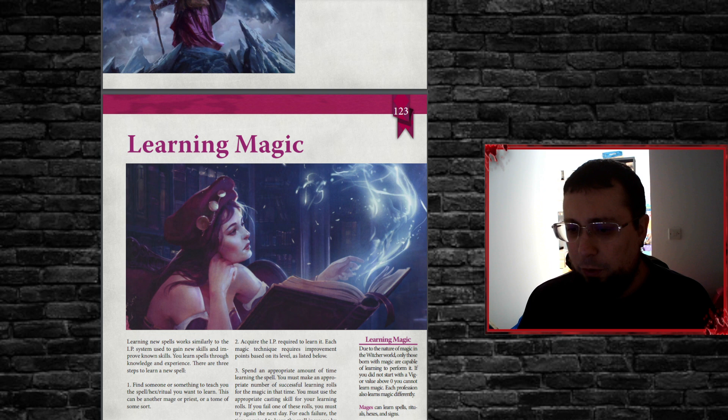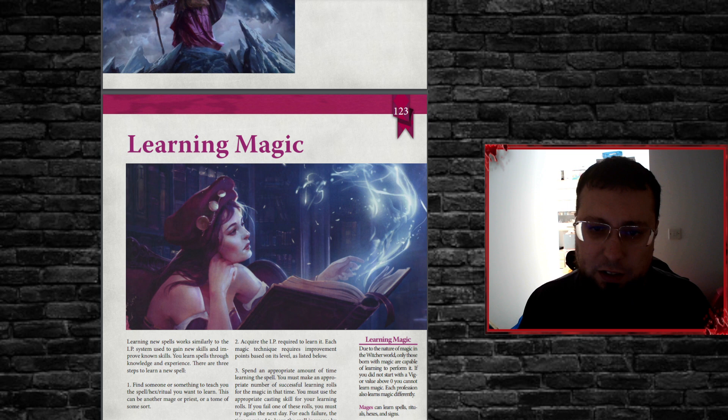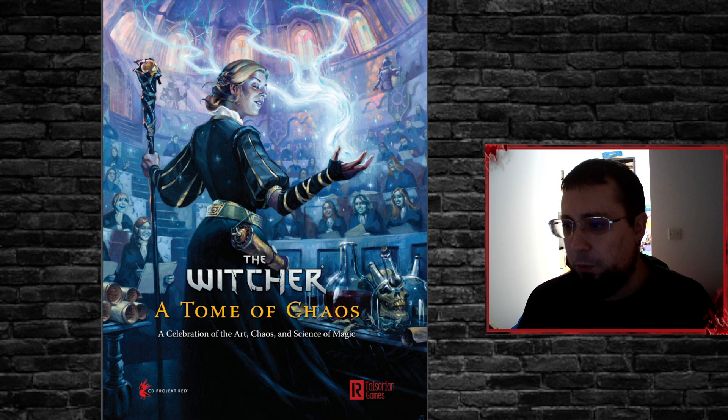That's it for the magic part in the core rulebook. However, let me get into the Tome of Chaos, which is the last book published by these guys. It's a pretty heavy and interesting book — very magic-focused. The spellcasters covered are the mage, the priest, and the druid.